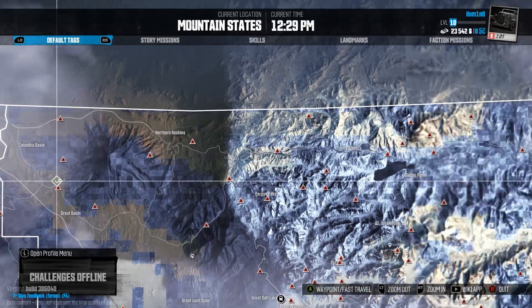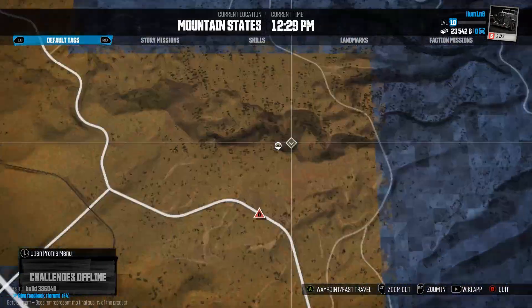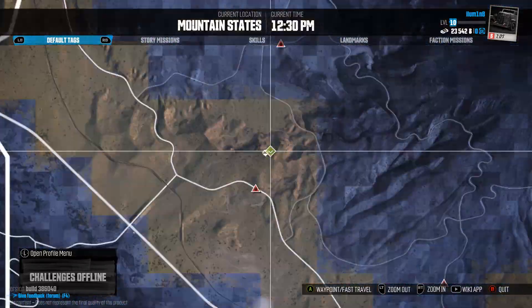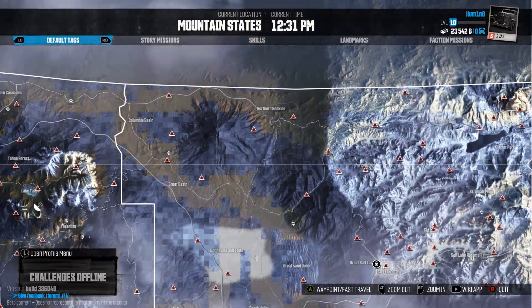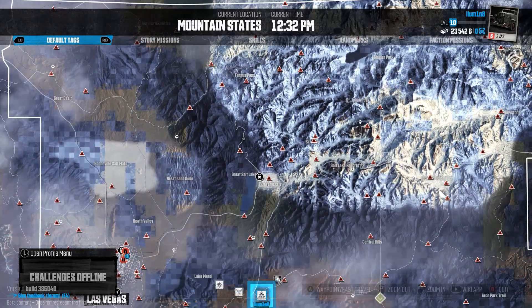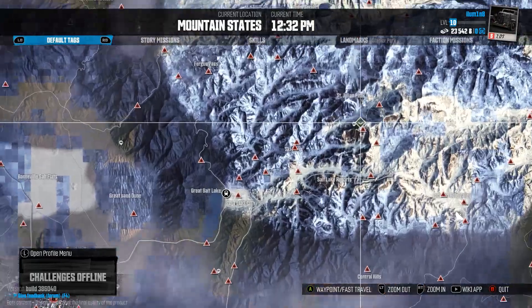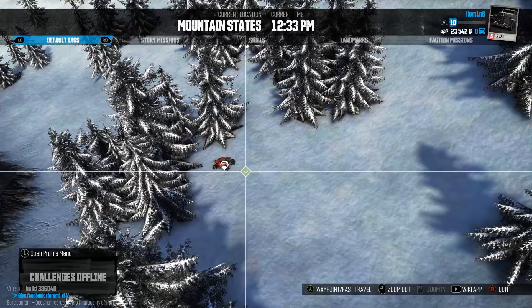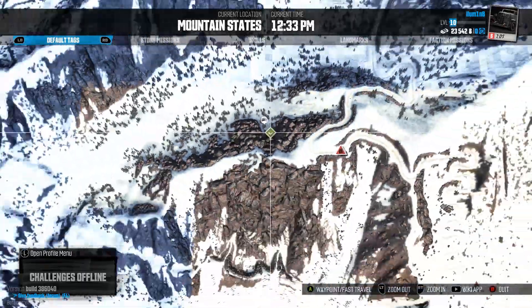Number three is on the left here, on the top of this hill — quite an easy one. And number four is amongst all these mountains here, sort of next to that dirt road, next to this cliff face.